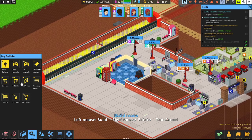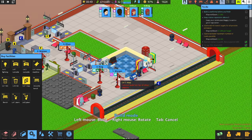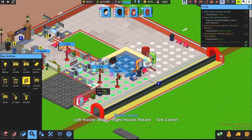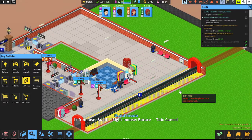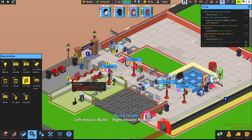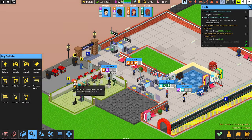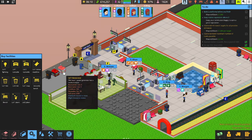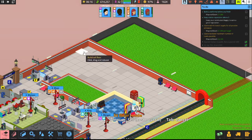Now we need to get that utility room moved over. We've got 1, 2, 3, 4, 5, 6, 7, 8, 9, 10 items in there, so we need to make sure we can fit all that in the new space.